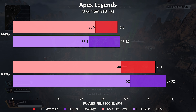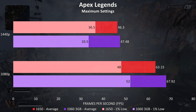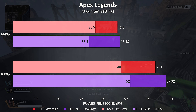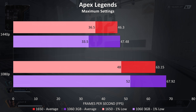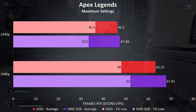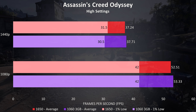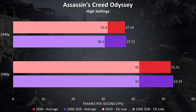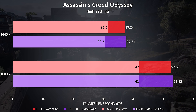Starting with Apex Legends, tested with all settings maxed out. In all upcoming graphs the newer GTX 1650 is shown in the red bar and the older GTX 1060 3GB is shown below in purple. In terms of average FPS the 1060 is 7.5% faster than the 1650 at 1080p, and just 2.5% ahead at 1440p. Assassin's Creed Odyssey was tested with the built-in benchmark using high settings, and there was almost no difference between the two cards — the 1060 was just 1.5% higher at 1080p and 1.2% at 1440p.